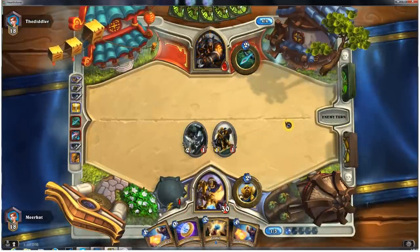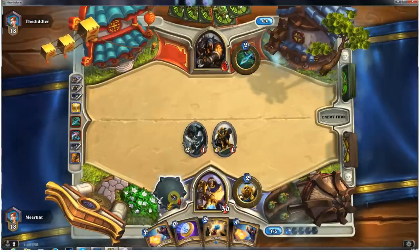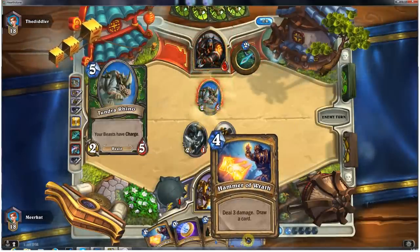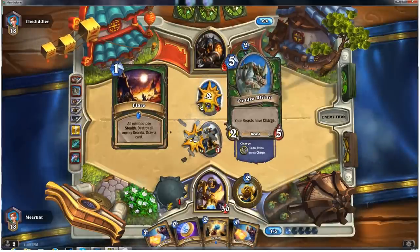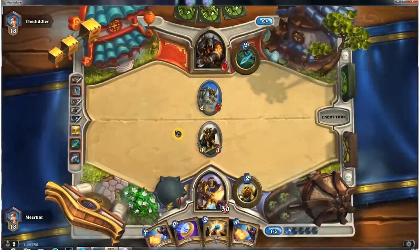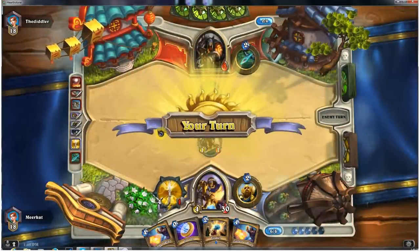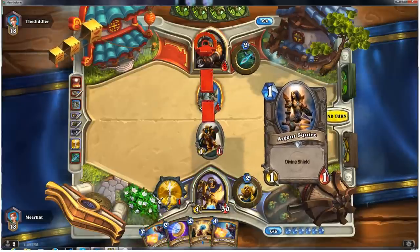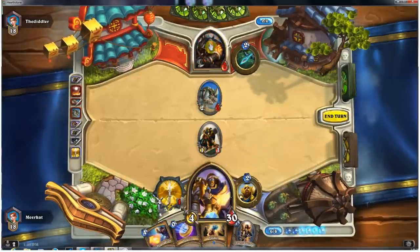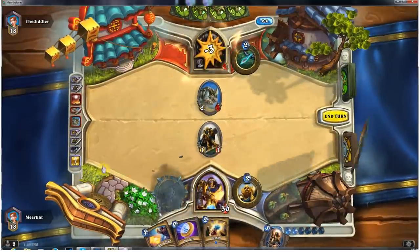We've got the game next turn if he doesn't get rid of my minions or my weapon. Still got the Hammer of Wrath. He's going to be throwing down a Tundra Rhino, popping out a Flare trying to get some card draw. I have no secrets currently, so it's not a big deal. Looks like we are going to lock in game number one.